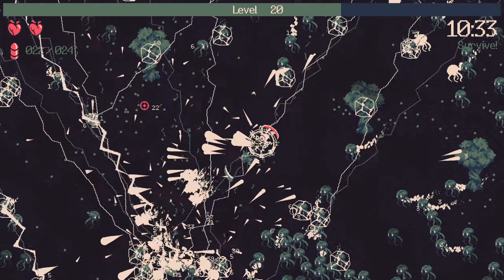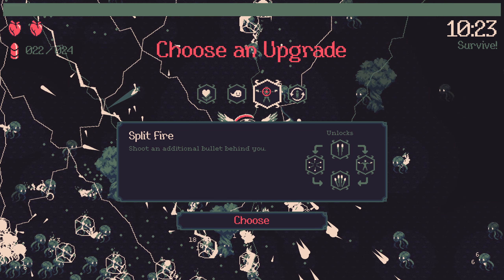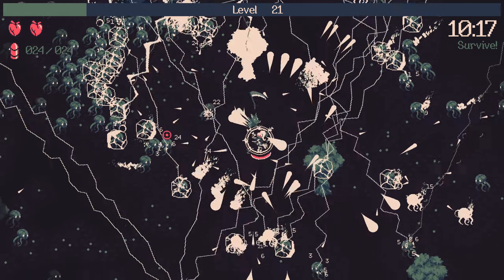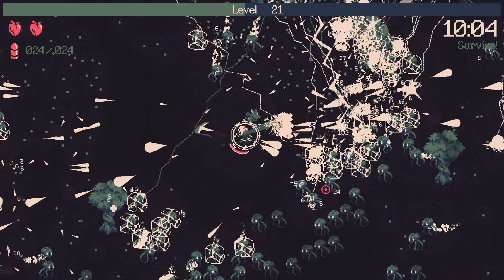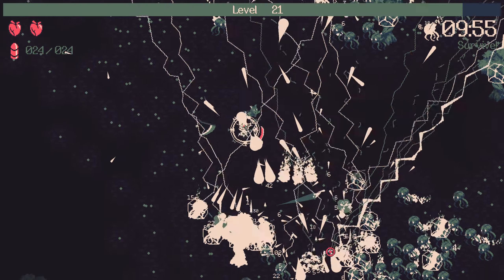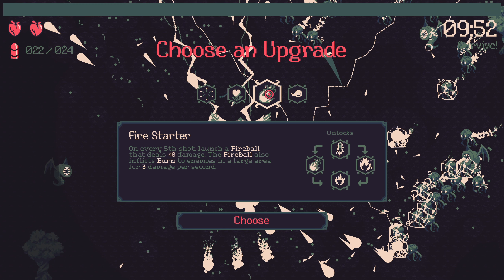At the 10-minute mark the brainy enemies thin out and we're introduced to the leech enemies, which gives us a moment of calm. There's Split Fire - shoot an additional bullet behind us. The enemies are going to change and when things get quiet that gives us a good moment to hoover up XP we haven't picked up yet. When shooting your last ammo - we're not going to shoot our last ammo. Fire Starter launches fireballs every fifth shot. Let's take the fireballs, why not.